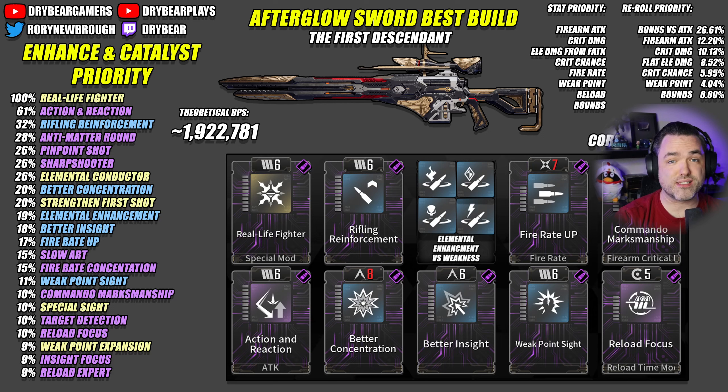The Afterglow Sword is the best sniper rifle I've tested so far. It easily beats out all of the purple and blue sniper rifles in the game. It is insanely good, has incredibly high crit chance and crit damage, and has some really interesting options for how it's going to build. Just like I said in my sniper rifle video, this is something I'd like to see for more weapons — where even at the 9th or 10th module slot, you're still considering interesting choices depending on what you want in the build.